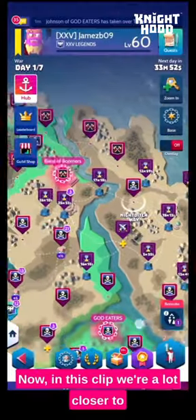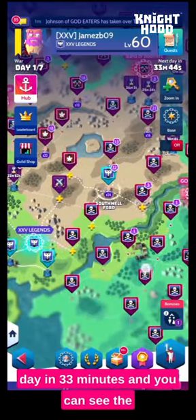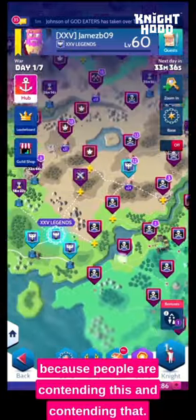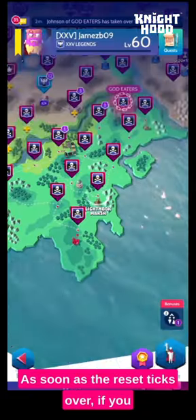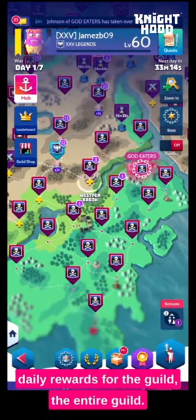In this clip we're a lot closer to the first reset. You can see it says 'next day in 33 minutes' and you can see the swords clashing all over the map because people are contending nodes. At reset, you see all these rewards that say 'control' — as soon as the reset ticks over, if you own that node you will get those in your daily rewards for the entire guild.